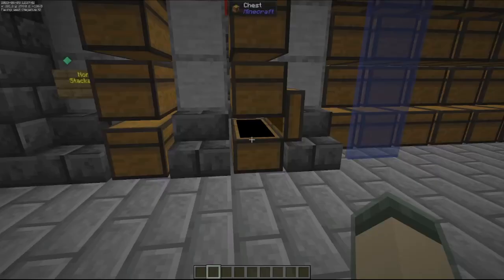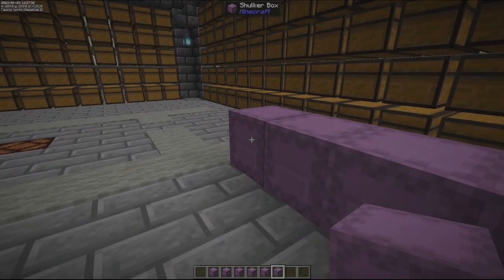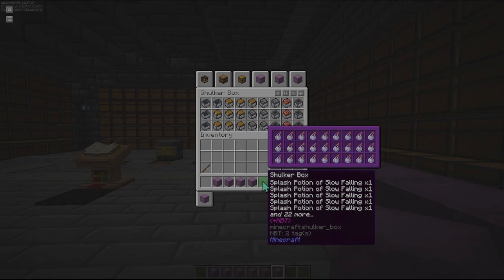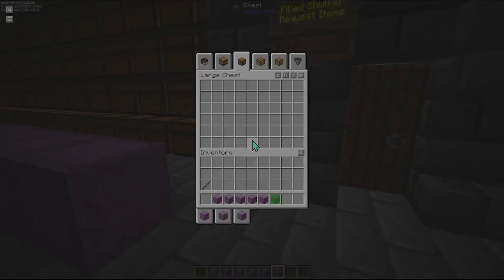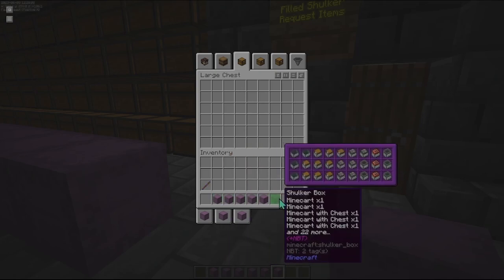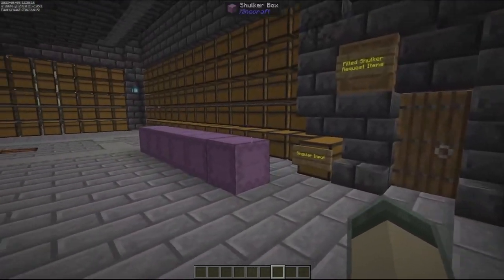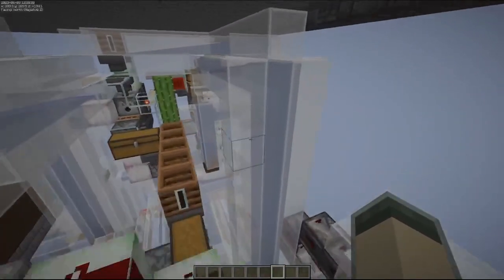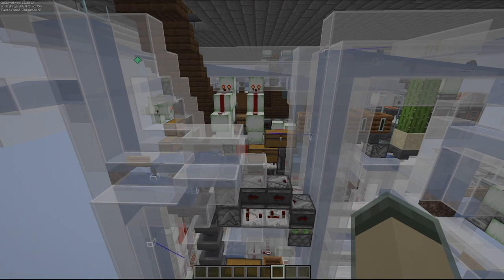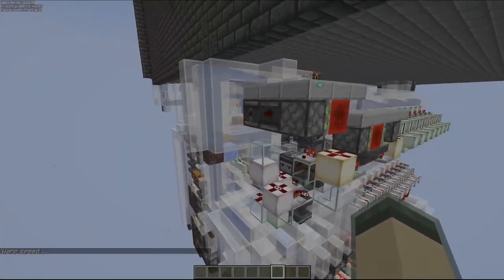I have six shulkers, each with non-stackable items in them, and I'm going to send these through the system. We'll hopefully collect five of the six on the other side — some will remain behind because of the droppers and dispensers along the way that prevent full processing until more items are sent through. We can see the items flowing via hit boxes. Let's do a quick tick warp to send these through quicker.